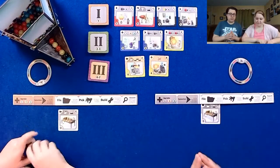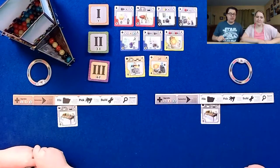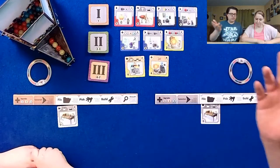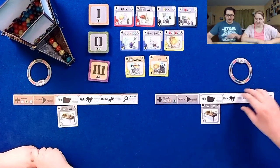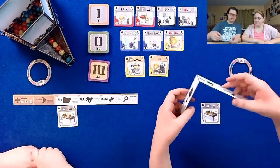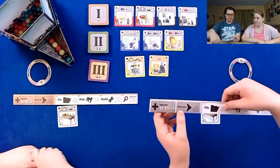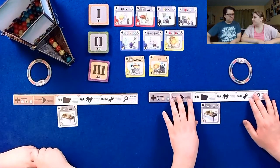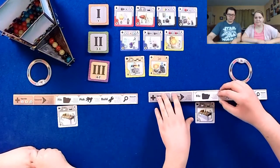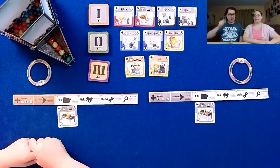If anyone is watching in the chat, please let us know if the volume is good, and if so we'll start. Wendy got the brown bordered player aid, so she'll be the first player. This is the first edition of the game, which had these flimsier looking ones. The second edition had it double layered — kind of like how Garfield Games does it. The second edition is nicer, which is what you would find now, just as a heads up.